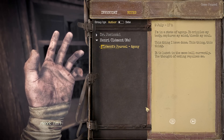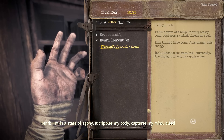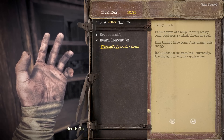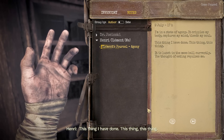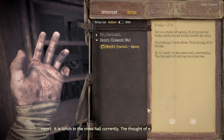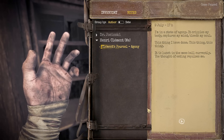An in-game diary entry: 'I am in a state of agony. It cripples my body, captures my mind, bleeds my soul. This thing I've done, this thing. It is lunch in the mess hall currently — the thought of eating repulses me.' Interesting, all right. The things you have done.